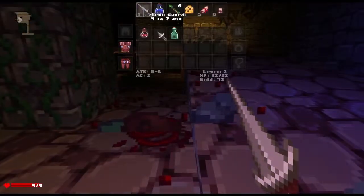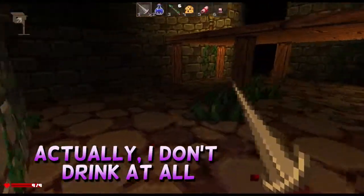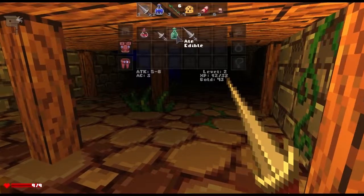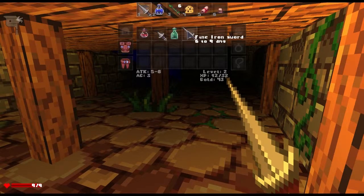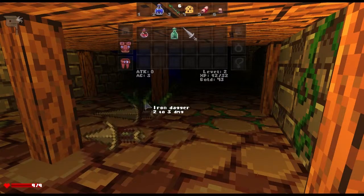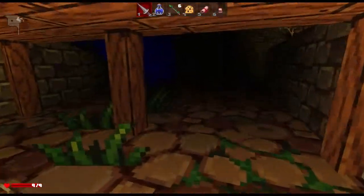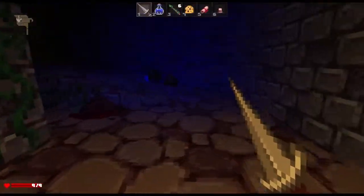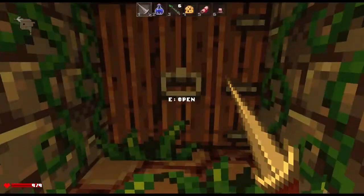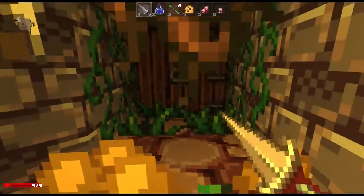I pick up something edible — ale. I don't really drink, but maybe my adventurer takes up some alcoholic beverages every once in a while. I find another iron sword — six to nine damage, which is even better than the one we got. I can't seem to sell equipment. The first problem I found is that when you're trying to put equipment and items into your active inventory, it kind of jumbles up items a lot, so it's quite frustrating to manage.